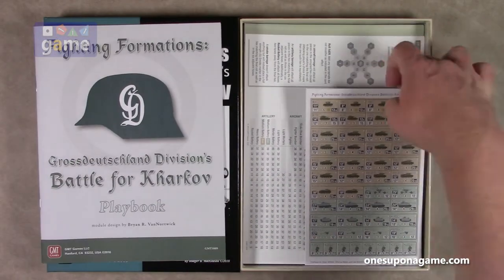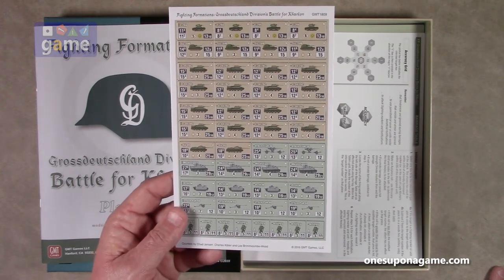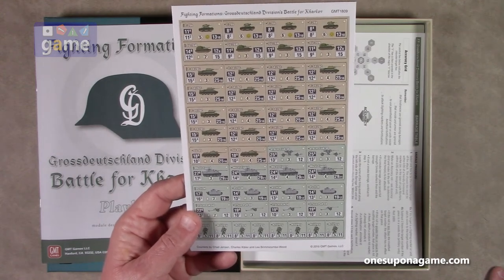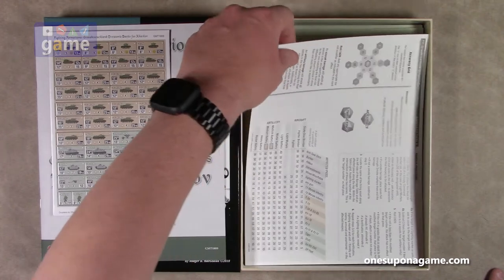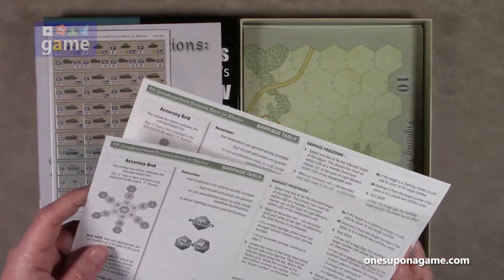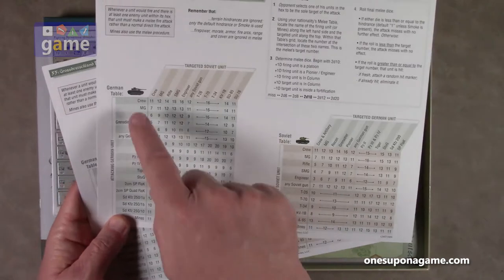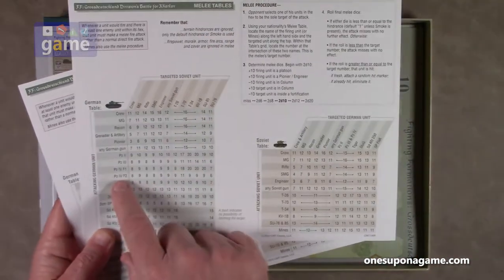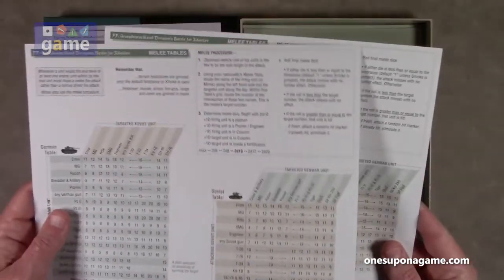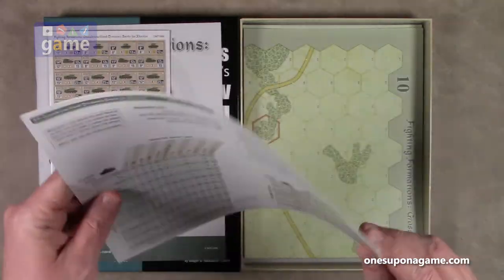Now we have an extra sheet of counters, some additional vehicles — I guess you may need more than what came in the base game, or there may be some new units beyond what came in the base game. So you get a half sheet of counters. Then we get a barrage table and two melee tables. These are either updated for new units or updated for new results, since the original game has a melee table too. I'm sure that's covered in the rules as to when you use this one versus that one. You get two copies of that on solid, glossy, thick cardstock.